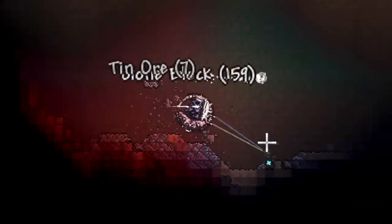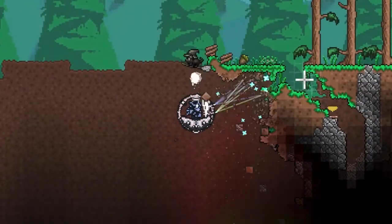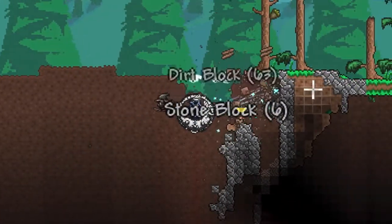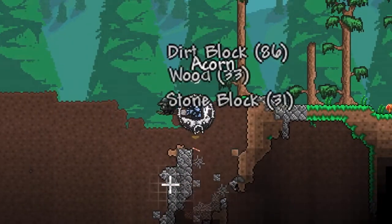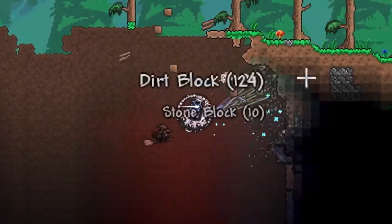For the mining speed itself, the Drill Containment Unit is capable of mining 75 dirt blocks a second. If you compare this to the Shroomite Digging Claws — which is the fastest pickaxe in Vanilla Terraria — with 15 dirt blocks a second without any buffs, modifiers, or equipment, the mining speed definitely makes up for the low mobility.